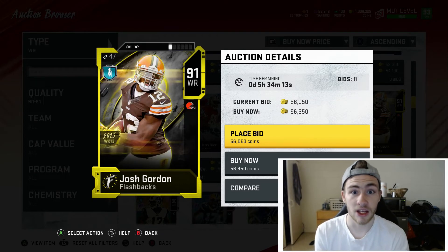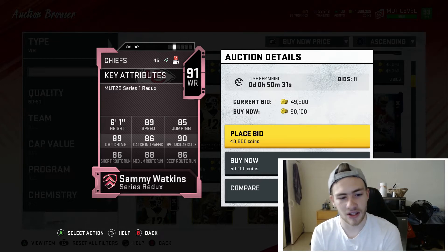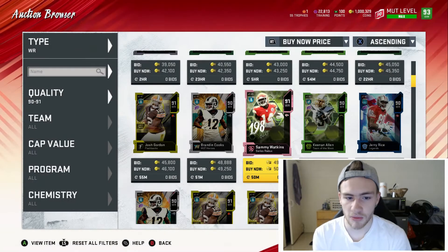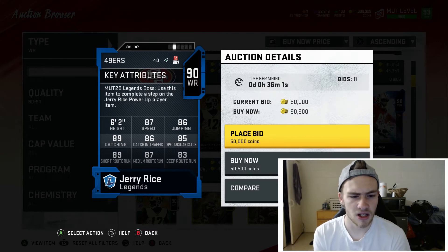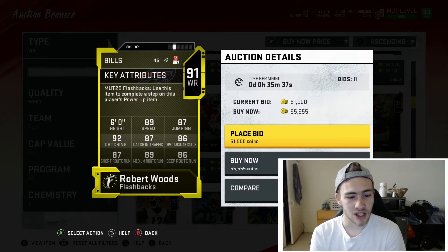Josh Gordon is 6'3", a big body with good enough speed to get the ball to easily. He'd be a good third-down possession guy — not burning people deep, but great at getting open and making catches. Sammy Watkins is another solid option: 89 speed, 86 short, 88 medium, 86 deep, 89 catch, 86 catch in traffic, and 6'1" tall. He'd get open with that route running and speed on out routes. You could also consider Jerry Rice — his cards always play better than their stats.